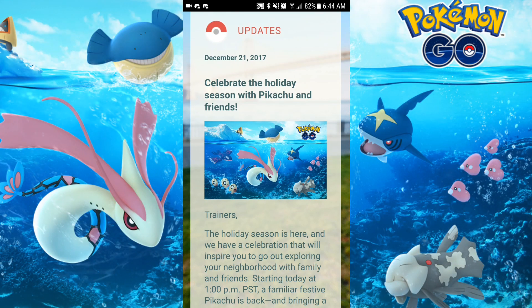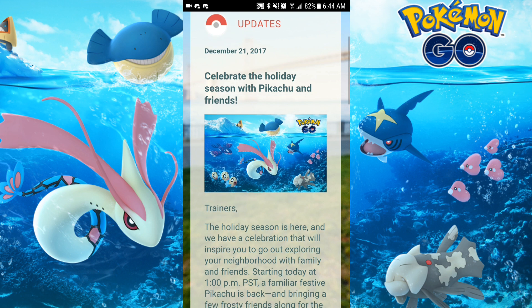Welcome back Trainers, we have some exciting news. We are going to be getting the Double Stardust item soon in the Game Shop, a free Incubator a day when you spin a Photospin Disk or Pokéstop, and 20 new Pokémon coming very soon.